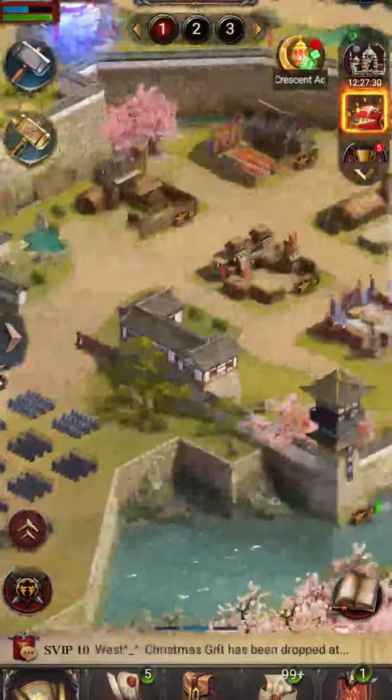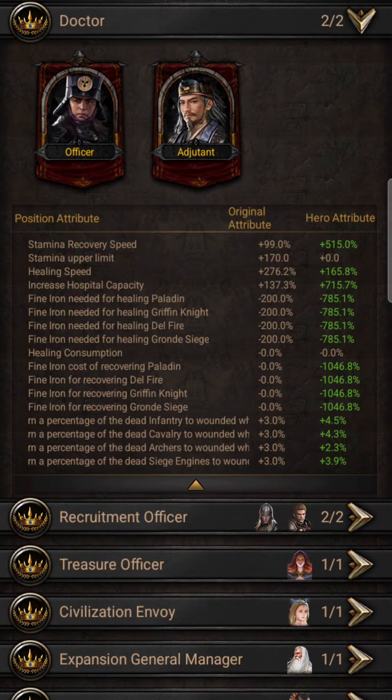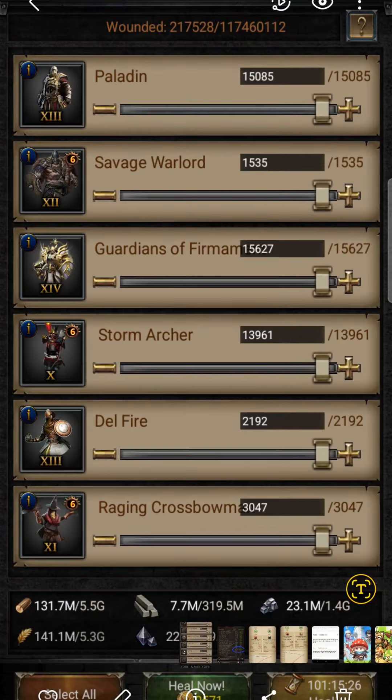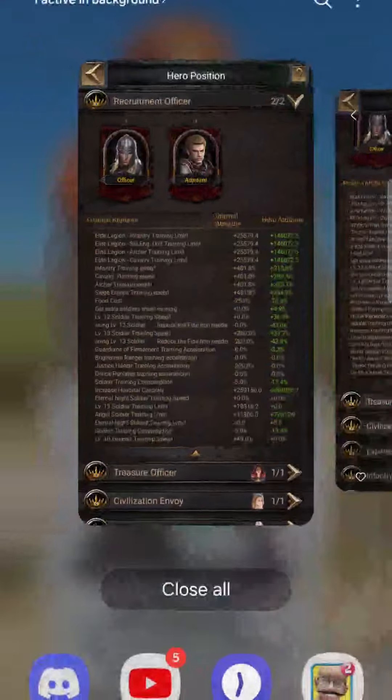Coming across to the wall, check out the doctors. You'll notice there are certain stats — healing speed, blah blah blah — but we're talking about hospital capacity today. Looking at increased hospital capacity: 715.7 plus 137.3 from the original attribute. Now, what you also need to be aware of is that you can actually increase your hospital capacity from the recruitment hero position — there's an increase of hospital capacity there, and that's what I'm going to talk you through right now.